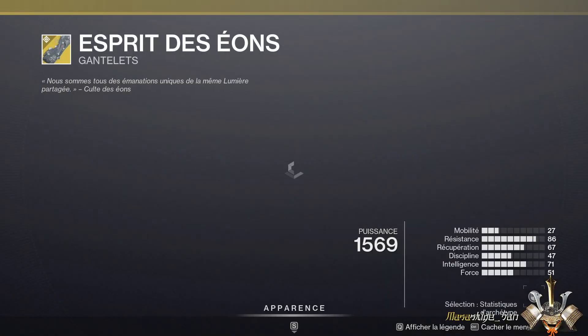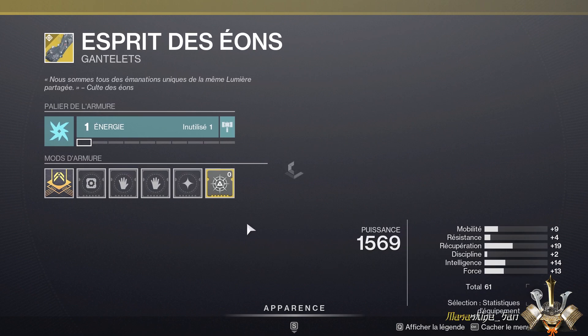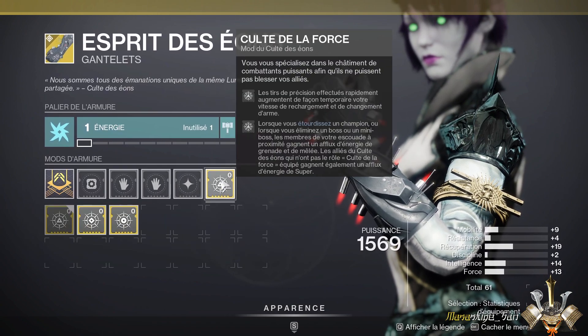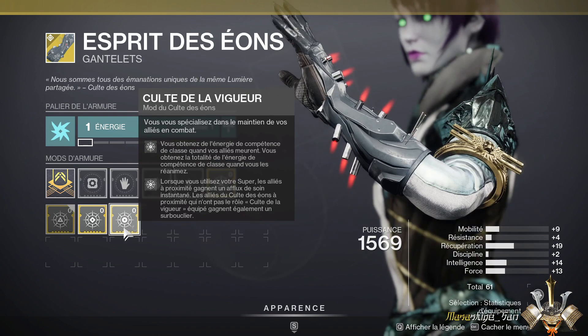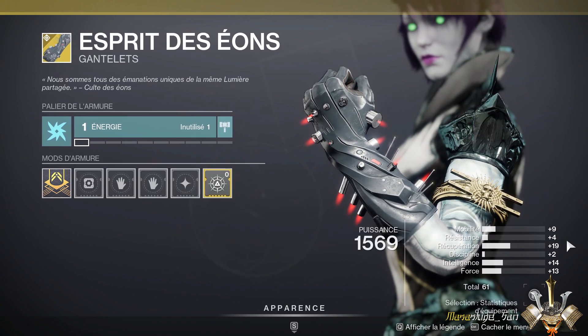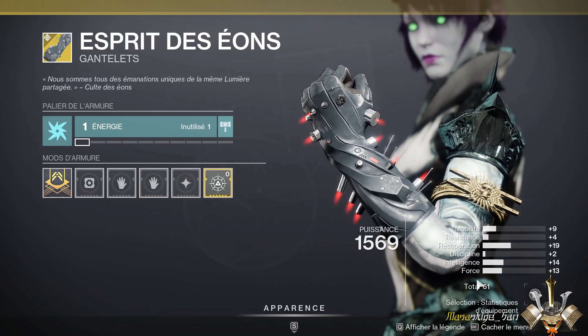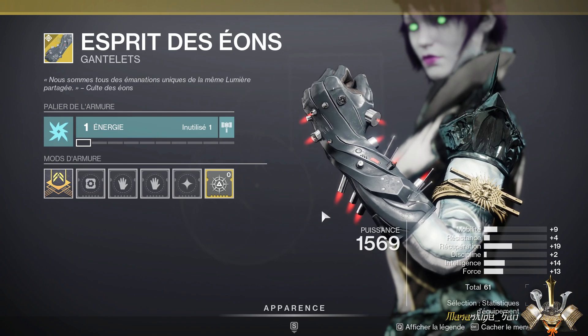Finally, at the Warlock level, we have the Esprits des Zéons. These are very useful in high-level activities — you have three ability choices that grant three different functions: generating ammo for your squad when getting kills, helping recover abilities for allies, and so on. The stats are 4 resistance, 19 recovery, 14 intellect, and 13 strength for a total of 61. The 61 is a bit low, but in the worst case grab them if you don't have them — it'll let you unlock re-rolling them later.